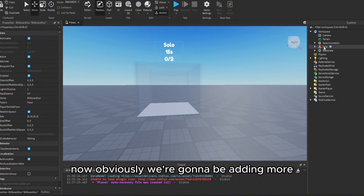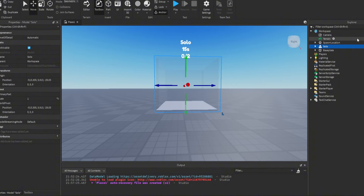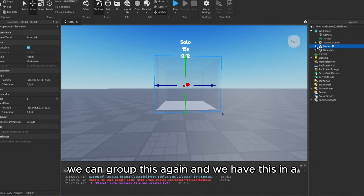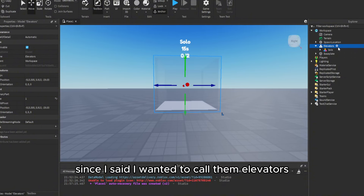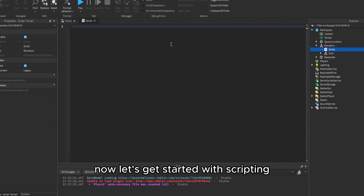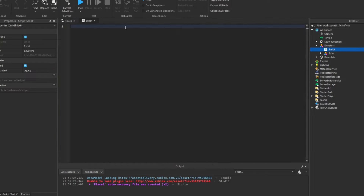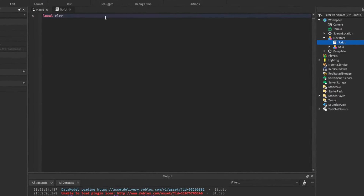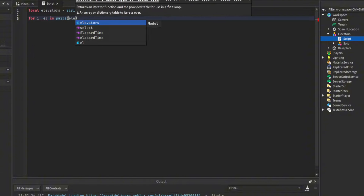We're going to group everything into a model and call it 'elevators'. Then we'll add a script. We'll make a variable: `local elevators = script.Parent`. Then we'll loop through all the elevators with `for i, l in pairs(elevators:GetChildren()) do` — in this case we only have one but we might add more in the future.